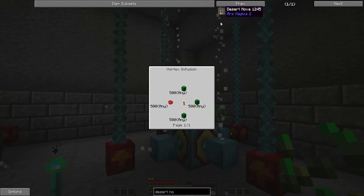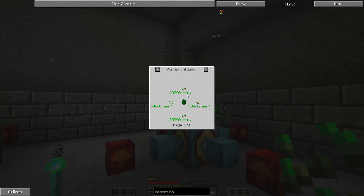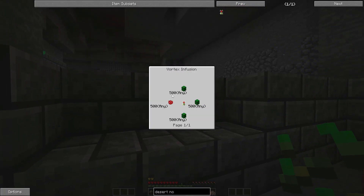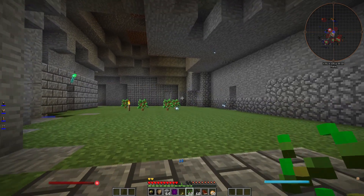One of them is Tarmoroot. If I look, I can do it with a Vortex Infusion Recipe and only take seeds and stone, which I have. Yeah, I have one seed - I mean, plenty of seeds. And we need to get three stone.